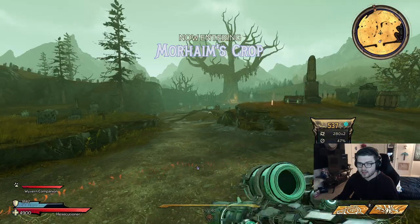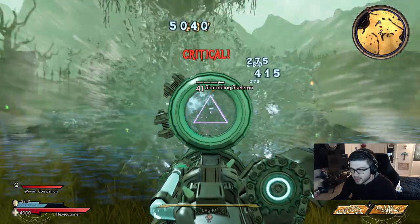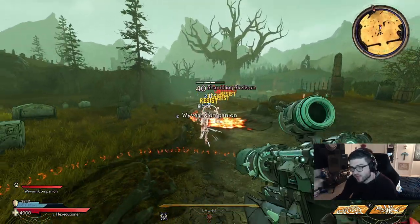I'm going to show you guys what this does and try to show how this splash effect works with the water nova. We will be using the Liquid Cooling. As you can see, we did not get a splash effect right there, but we did right there.